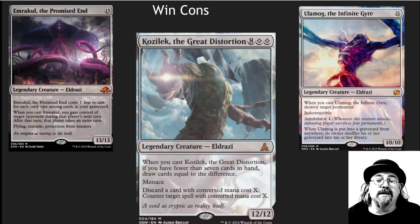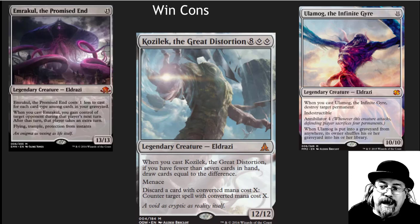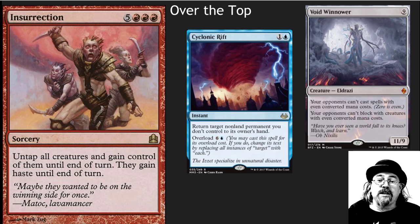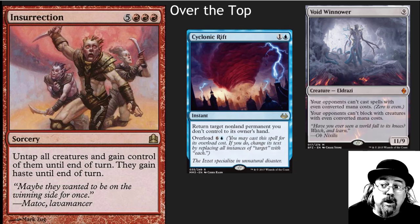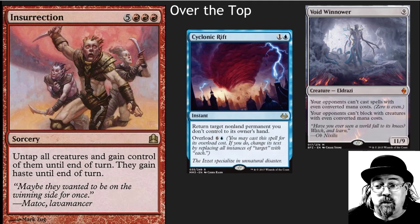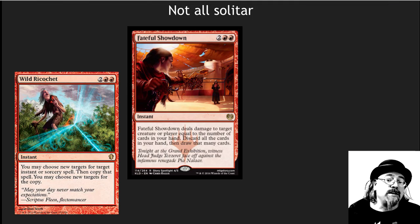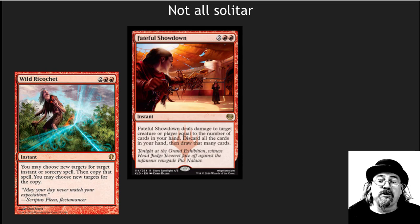This is one of those decks where you go 'thud' and people either deal with you or you win. It goes over the top with crazy spells like Insurrection and Void Winnower — one of my absolute favorite EDH cards that will get rid of all your friends — and Psychonic Rift, what a great instant to dump a bunch of extra mana into.